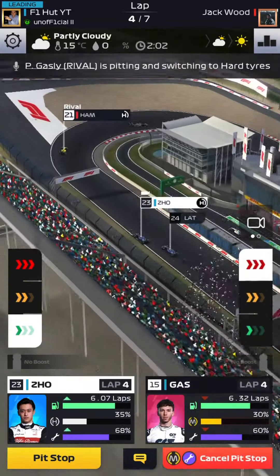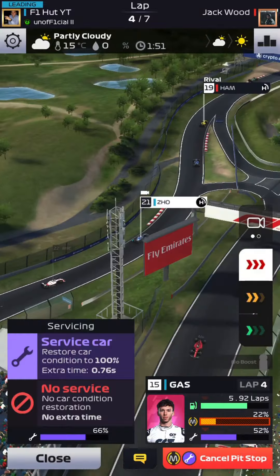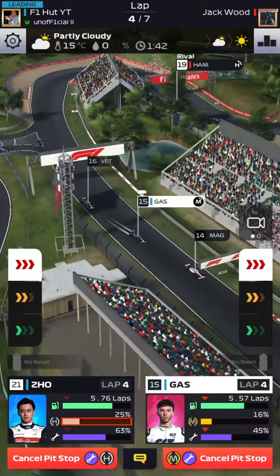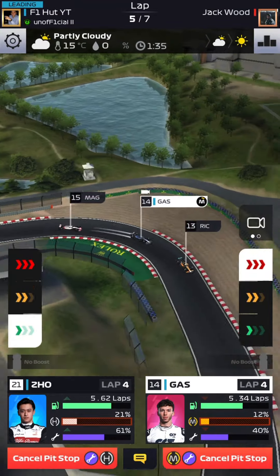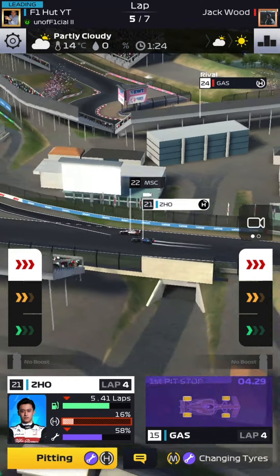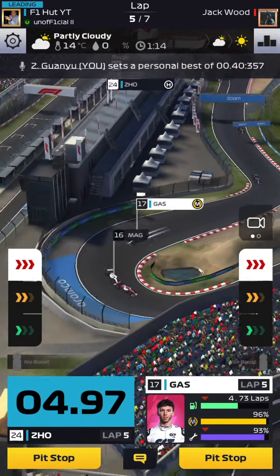If you want to win these races, go for the one-stop strategy — two stops just don't work. I know some viewers will insist on two stops, but use this loadout with a one-stop strategy and thank me later. We're going to pit Gasly at the end of this lap and then boost to finish for the final three laps. Guanyu Zhou gets a new set of hard tires since he has literally the worst tire management of any driver at around 60 cards.